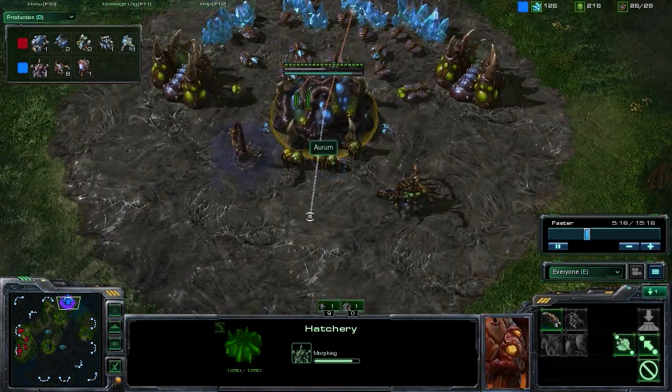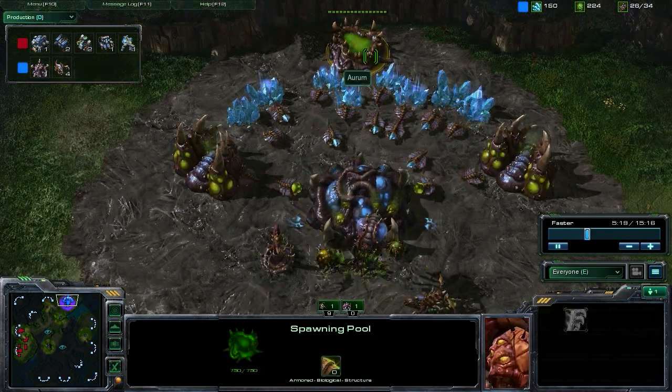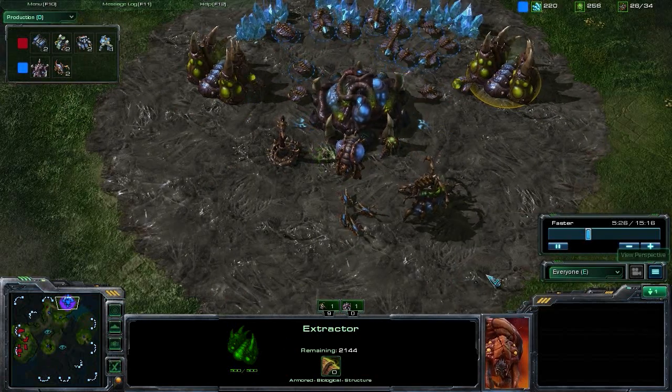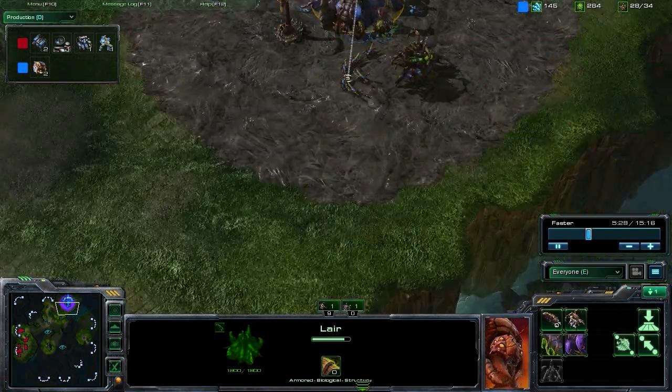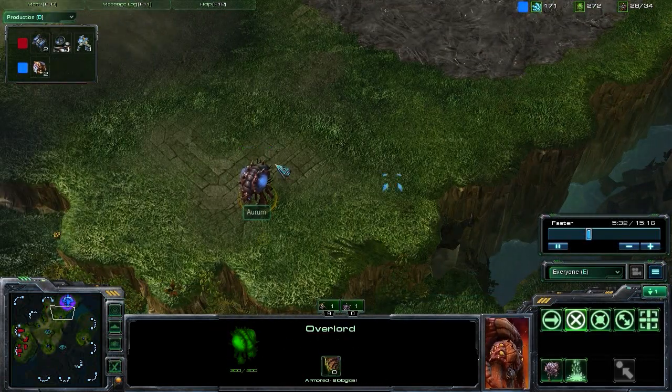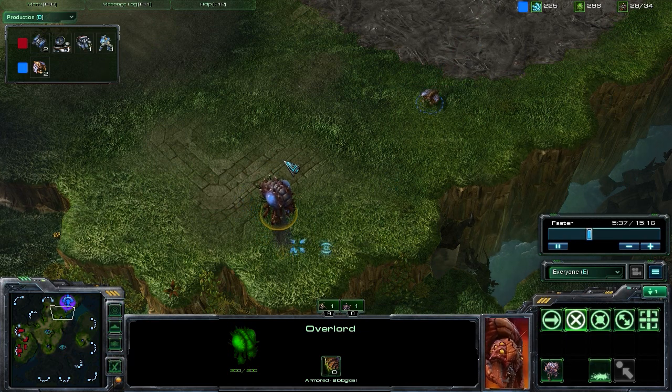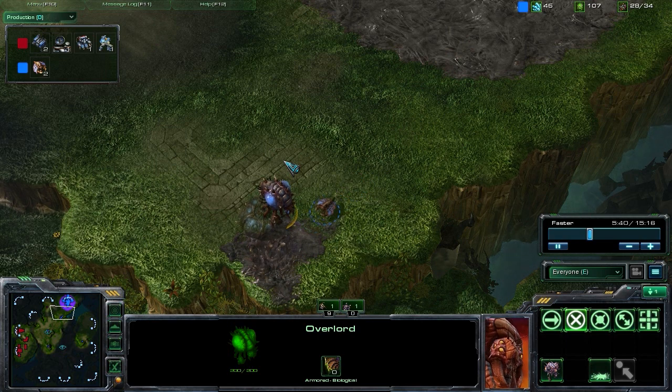The Lair is just about coming in right now, and we have those double Extractors. We're going to be saturating both — we need a lot of Vespene in order to get those Mutalisks as quickly as possible. With the Lair up, this is a very awesome trick I suggest Zerg players implement whenever possible: hiding your tech.